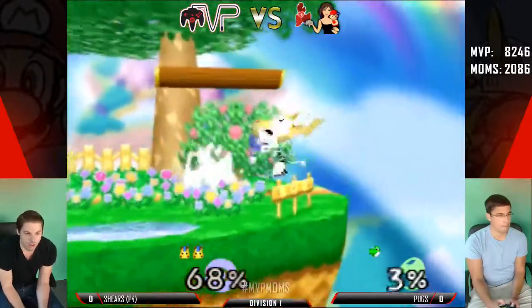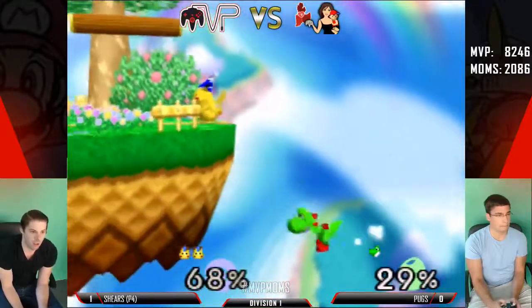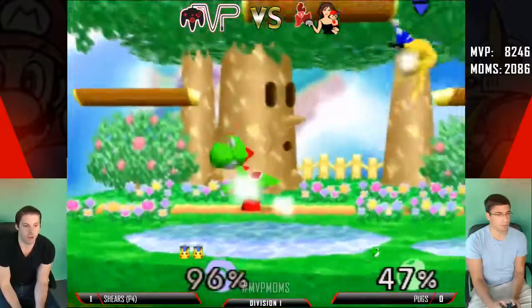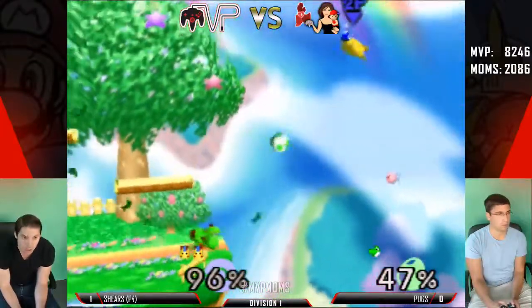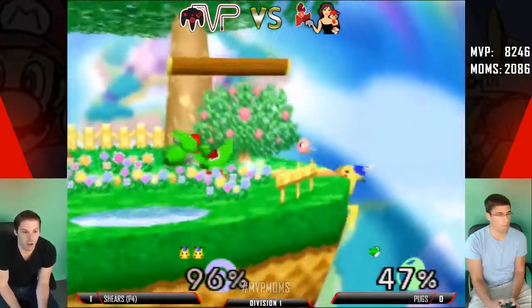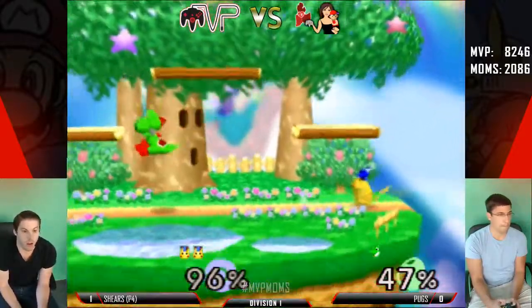He's gonna fill away the stock and hop off the ledge forward — good option. Then good wait by Shears with the nair. Up tilt was probably gonna be coming out next, but yeah, he's not going near that up smash anymore.